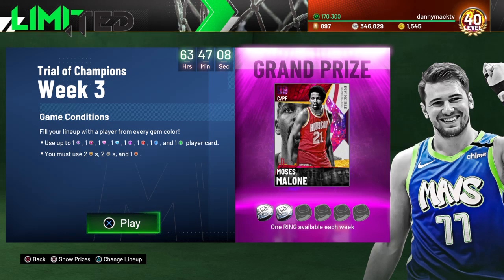Or use up to - so I guess if you don't have a dark matter, then you can use one galaxy opal, whatever. So yeah, that is a pretty even way of doing things.